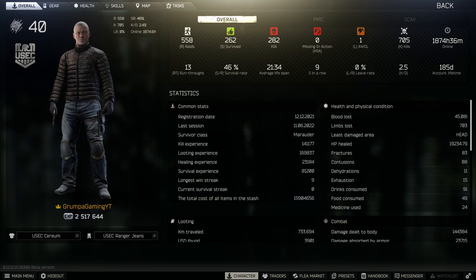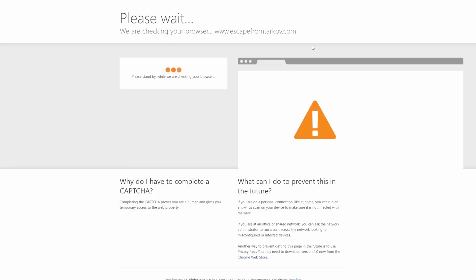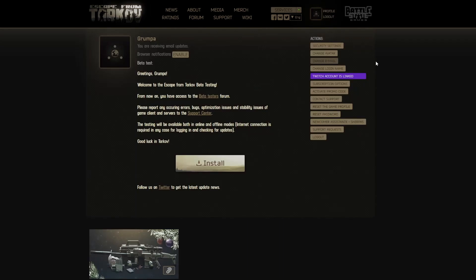It's pretty simple. Right now I'm level 40. Head over to the BSG website — Battlestate Games — and once you're on the website, hit login and type in your email and password. You'll get a verification code sent to your email, so go check that, put the code in, and hit submit. On the right-hand side you'll see security settings, change avatar, change email, change your login, link your account to Twitch, subscription options, and activate promo code.